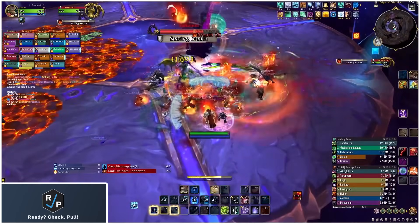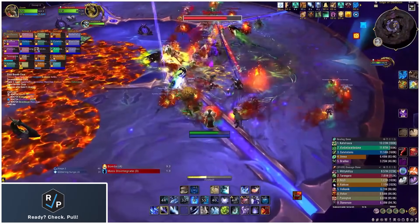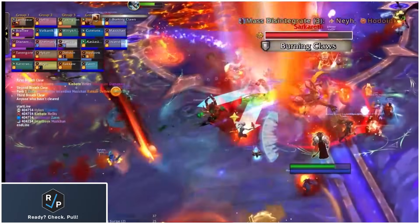Ranged bait the Fire Bombs behind the boss, move when they spawn, the assigned group stands in the second and third breaths to remove the debuff, and everyone dodges the beams. If someone missed their breath for some reason, they can just stand in one of the beams to get rid of their debuff that way.